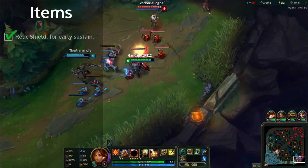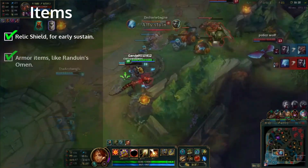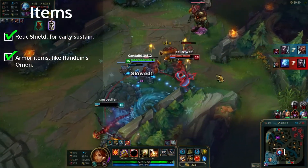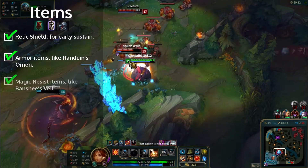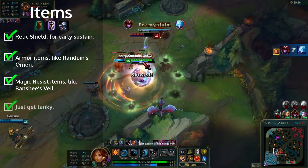Next, items. Relic Shield is a great first buy for early sustain. Make sure to buy tons of armor items like Randuin's Omen. Also buy magic resist items like Banshee's Veil. Just get tanky.